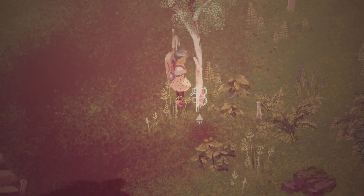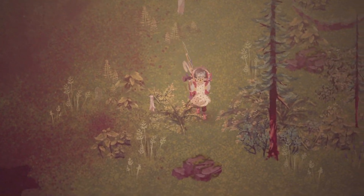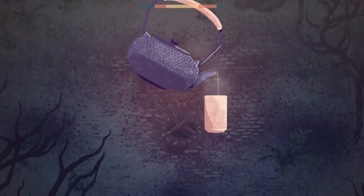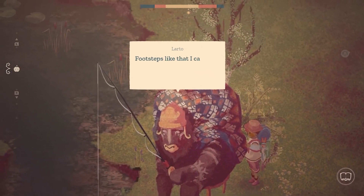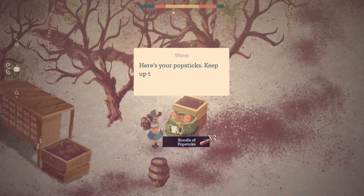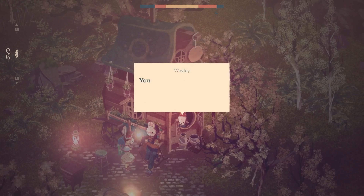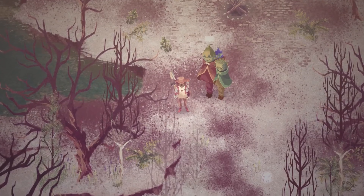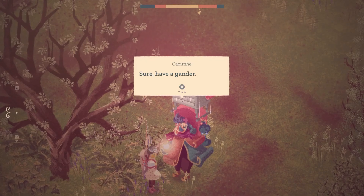From the moment you enter The Garden Path, you're enveloped in a visually striking world that feels like stepping into a storybook. The hand-drawn art style, with its muted colors and gentle lines, sets a calming tone reminiscent of a Studio Ghibli film or a cozy children's book. This aesthetic choice allows the vibrant elements of the garden, like blooming flowers and visiting characters, to stand out and capture your attention.